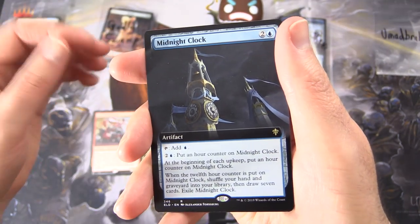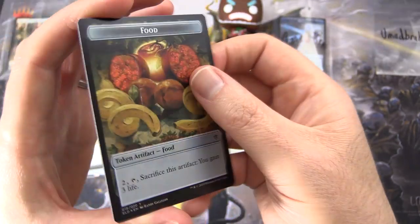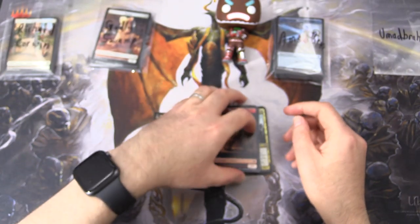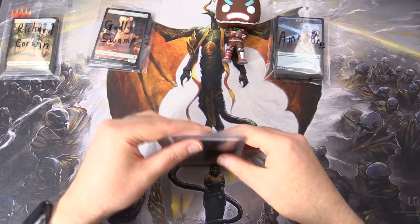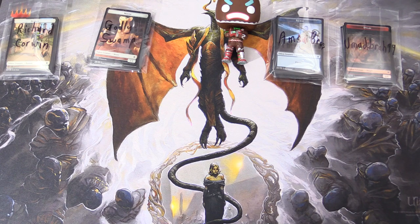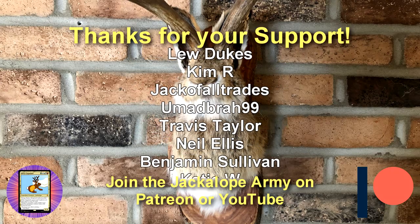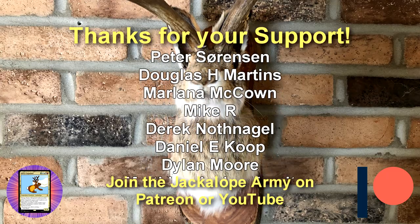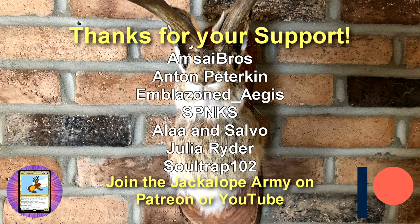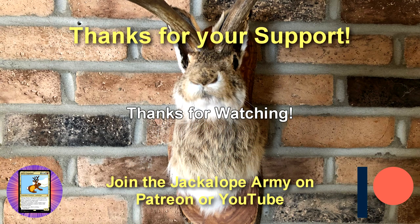And a Full Art Midnight Clock, and a Foil Dance of the Mance. And a dwarf that flips around into food. So there we go, Umadbra99 — enjoy the pools. I hope you enjoyed this video. If you did, give it a thumbs up, hit the subscribe button for more Magic the Gathering unboxings, and be sure to tap the notification bell to be notified as soon as new videos are released. Thanks for watching, and have a great day.